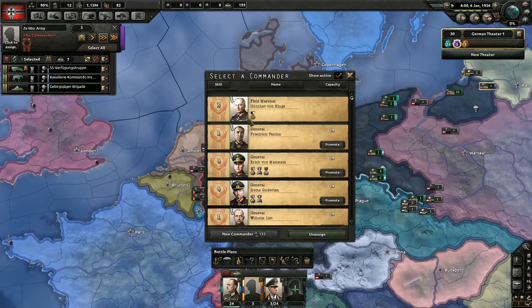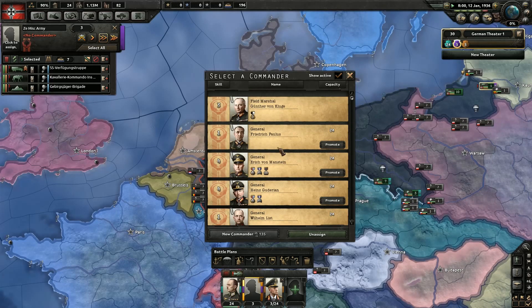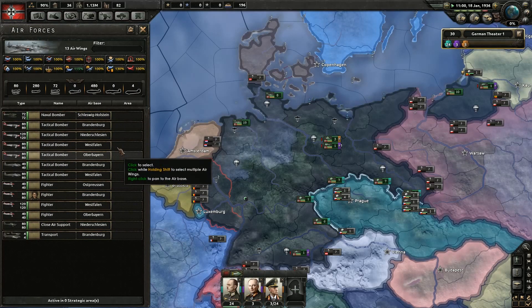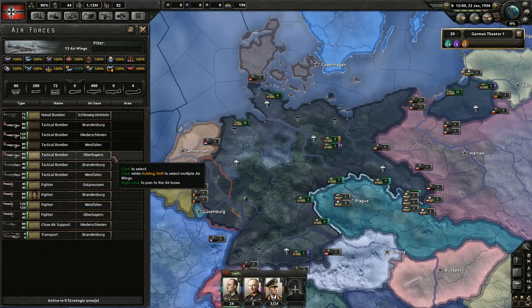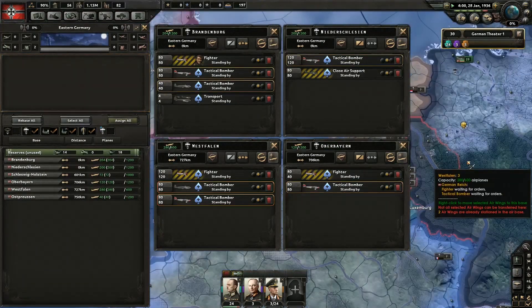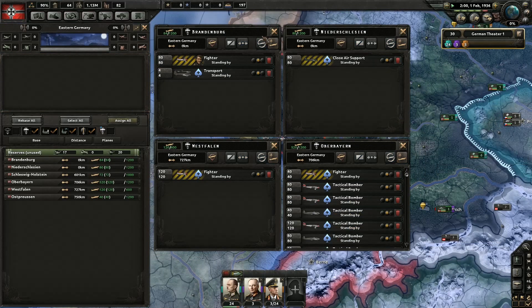This guy doesn't have a commander. Let's give him one. Man, we have a lot of generals to choose from. And then we have all of these dudes. Tactical bombers — can you all just meet in the same place? That can only hold 600 planes, this can hold 1,200. Let's go there. Merge wings. There we go.